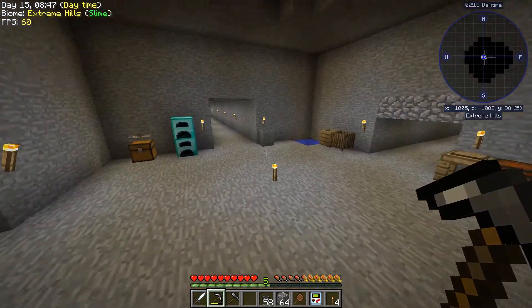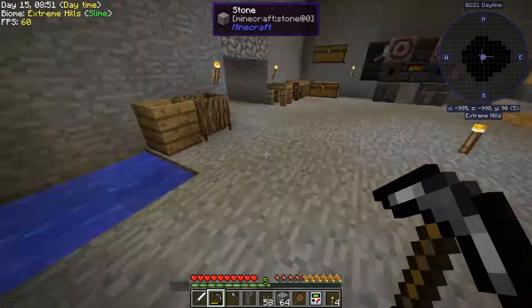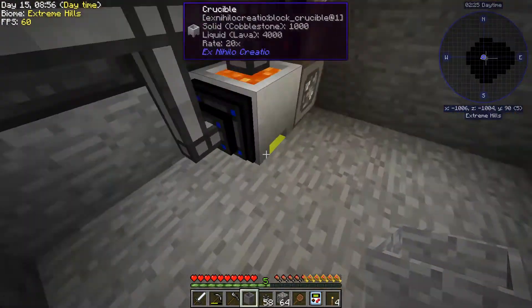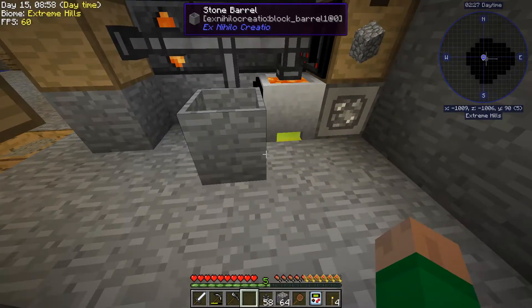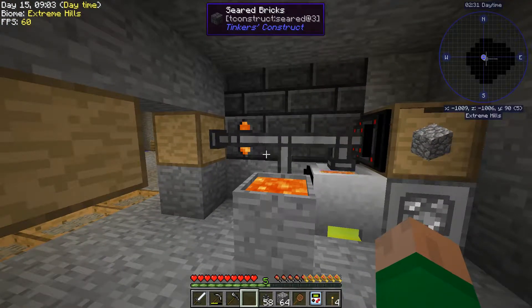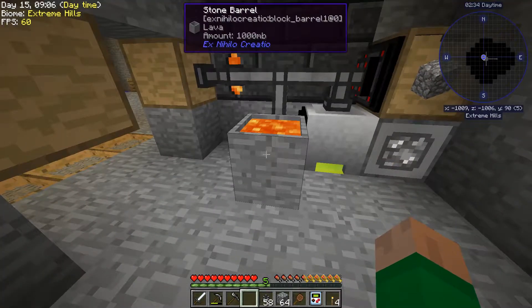Obsidian. We're going to take this stone barrel. Basically a stone barrel that's filled with lava - if you put water on top of this, it will generate obsidian.